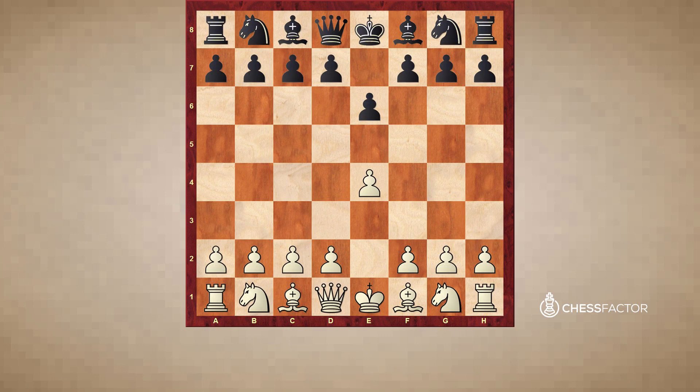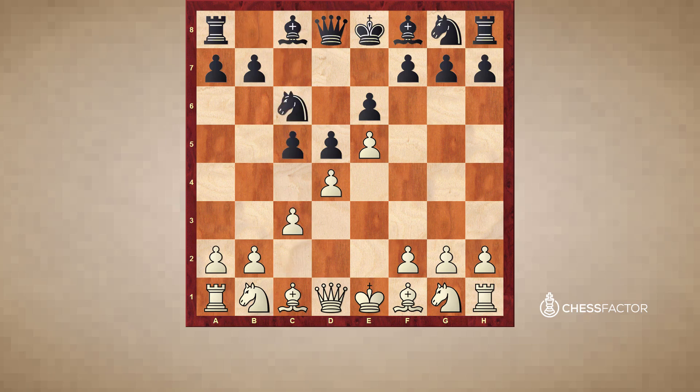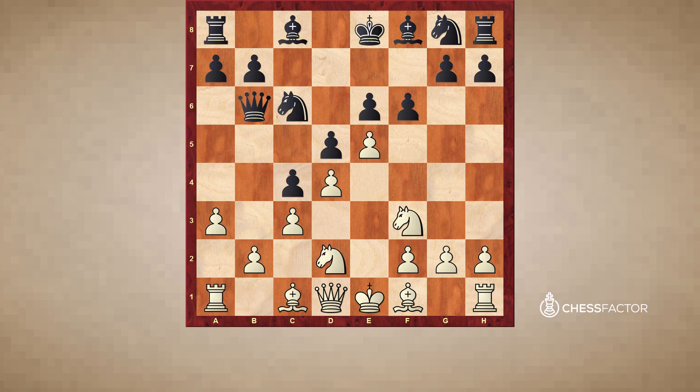Next game I want to show is a relatively quick game, also by Grishuk. E4, e6, d4, d5, and once again e5. He's playing a much lower rated opponent, but it's good for you to see the idea. C5, c3, knight c6, knight f3. Queen b6, a3, c4, knight d2. And black played a very early f6 here — didn't play knight a5 to block b3, but played a very quick f6, which a lot of people might be tempted to do. This game is a nice illustration of what happens if black plays f6 a bit too soon, when white has not declared his development yet.